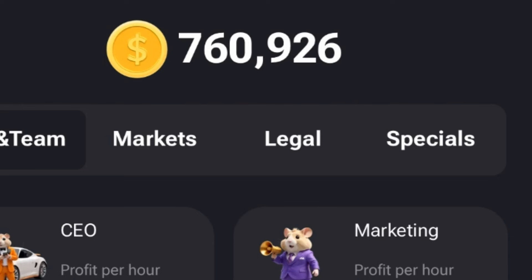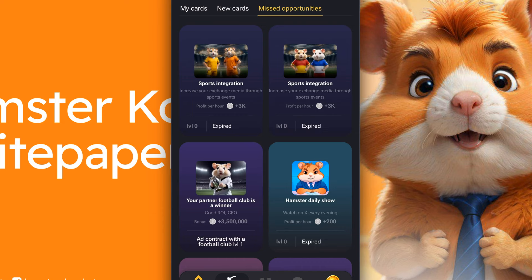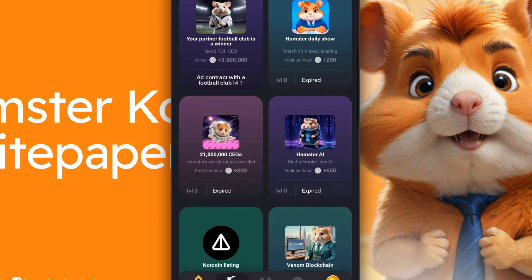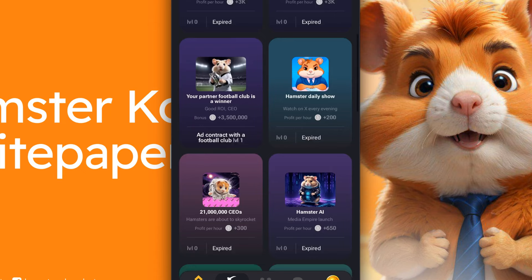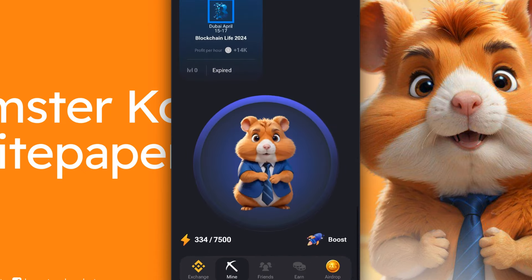If you go over here to where it says 'special,' you're going to have a couple of different things. I have missed opportunities — I'll click that. These are all opportunities that I missed before I started playing the game. I missed a whole bunch right here just because I didn't play the game soon enough.